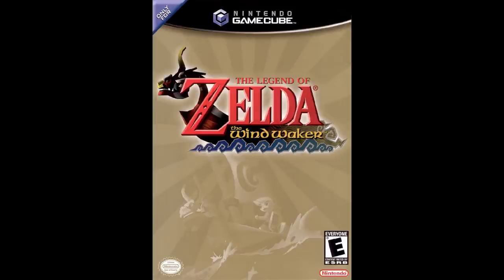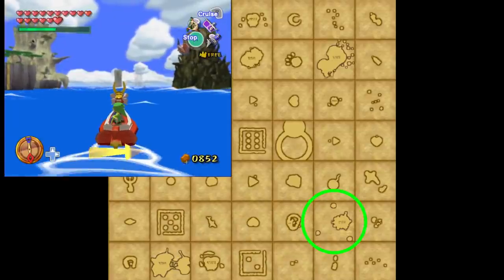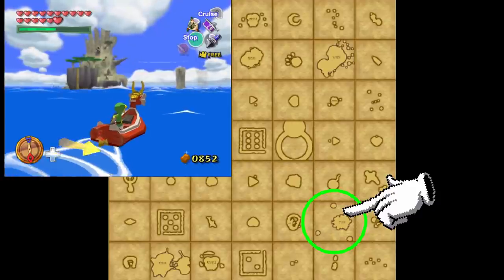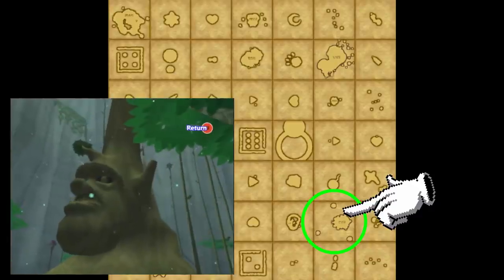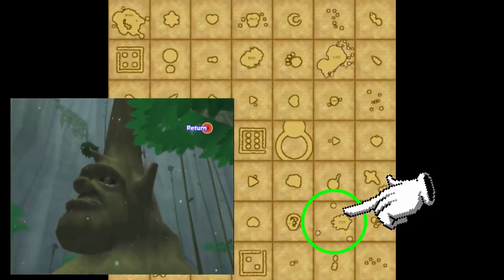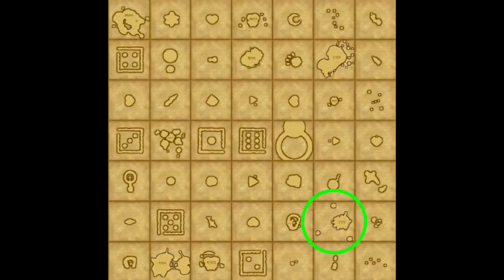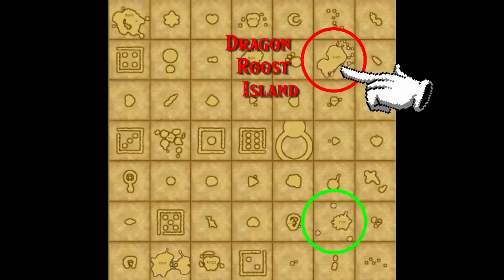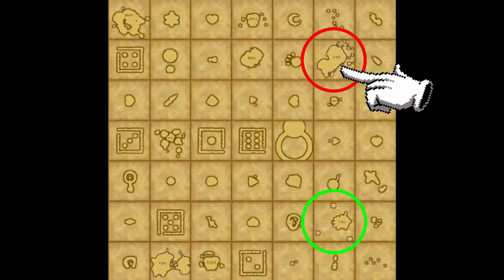The Wind Waker for the GameCube from 2002 presents us with the flooded Hyrule, but it still retains most of its landmarks above sea level. From afar, we can see the two trunks of dead trees where the Kokiri Forest used to be. One of them, the Forbidden Woods, still has evidence of Kokiri houses. A new Great Deku Tree lives inside the other, the Forest Haven, and the Koroks are responsible for spreading its seeds across the islands. The most likely candidate for Death Mountain is Dragon Roost Island, an active volcano with a ring of clouds and home to the Rito and their guardian deity, the dragon Valoo.